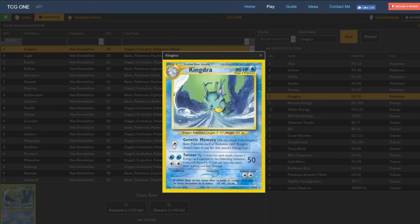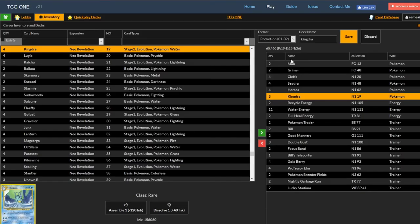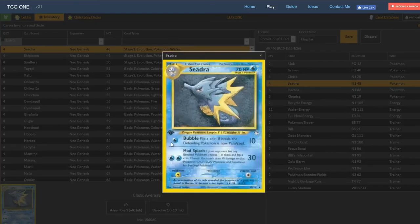Genetic Memory is really where the card's strength comes from, because it gives you a lot of flexibility in terms of how many energy you need to start attacking with. You use any attack from Kingdra's basic or evolution card, and Kingdra doesn't have to pay that attack's energy cost. There is one attack in particular on the Seadra we're going to be looking at. Mud Splash is going to be your go-to Genetic Memory target. If your opponent has any benched Pokémon, choose one and flip a coin — if heads, deal 30 damage to that Pokémon and 30 base to the active. So 30 to the active plus a 10 damage snipe is really good for one energy.